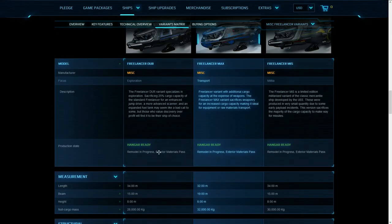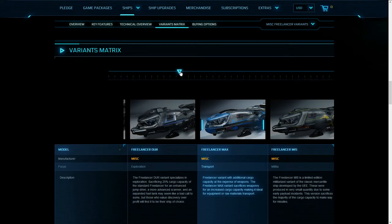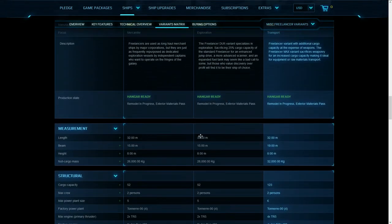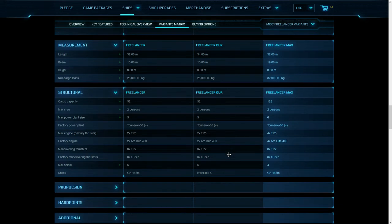It uses two crew like the normal Freelancer DUR — or the Freelancer itself as well. The military version is not available right now so it's not that relevant. It does have a larger power plant because it needs more power for the engines — it has four TR5 engines, which is interesting because the factory power plant is actually size four on all of them. So I wonder if you can later mount a larger one on all of them, and the largest one on the MAX would make sense.